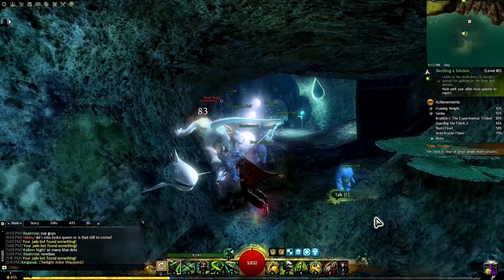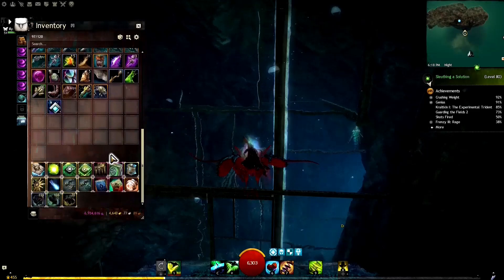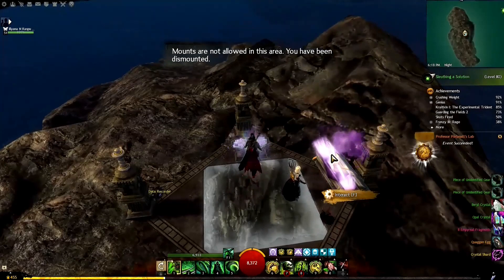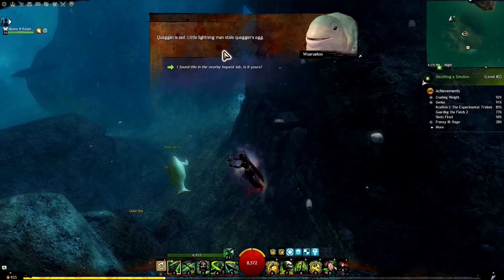Still in Bloodtide Coast, there's the Sorrowful Sound mini dungeon. You can do the whole mini dungeon, but alternatively you can teleport to a friend who's already inside to open the chest. There are also dailies for opening that chest. Inside, look for the Quaggan Egg — bring it to a quaggan NPC who's heartbroken about losing it, and he'll gratefully give you a token.